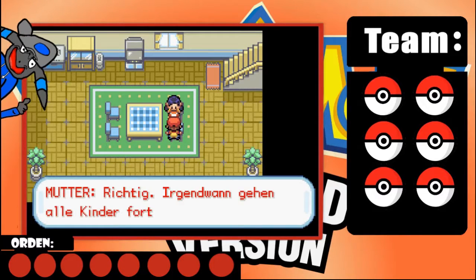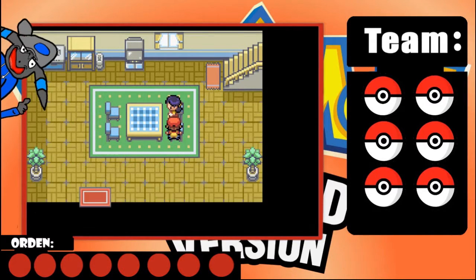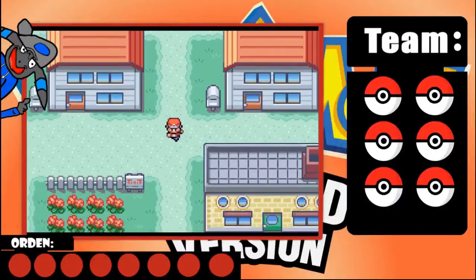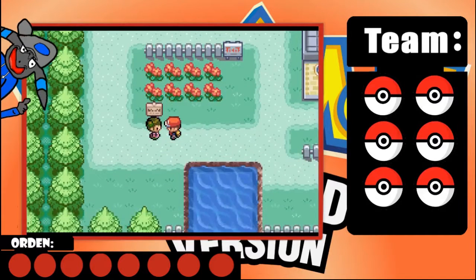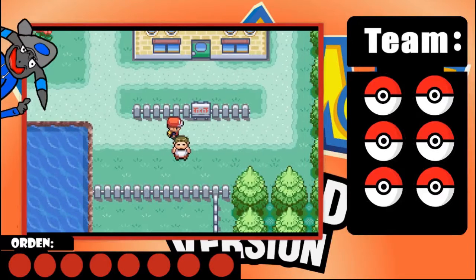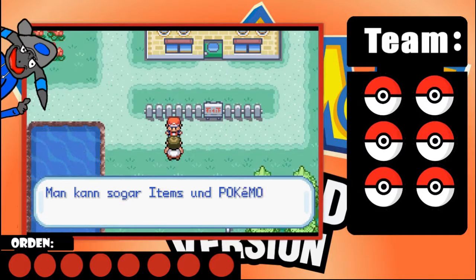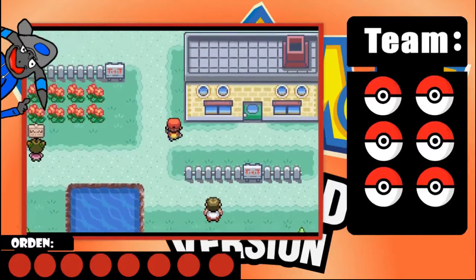Eventually all kids leave home for an adventure. The professor - that man - has asked directly for you. Press Start to open the menu. Signs are helpful, right? Yes, they can help. I already know my way around but I don't mind reading them. The technology today is incredible - you can even store items and Pokémon in the PC and retrieve them again. Yes, that's really cool.